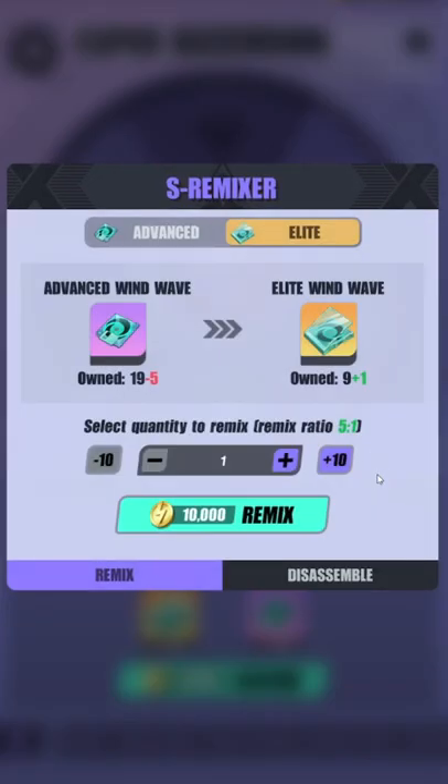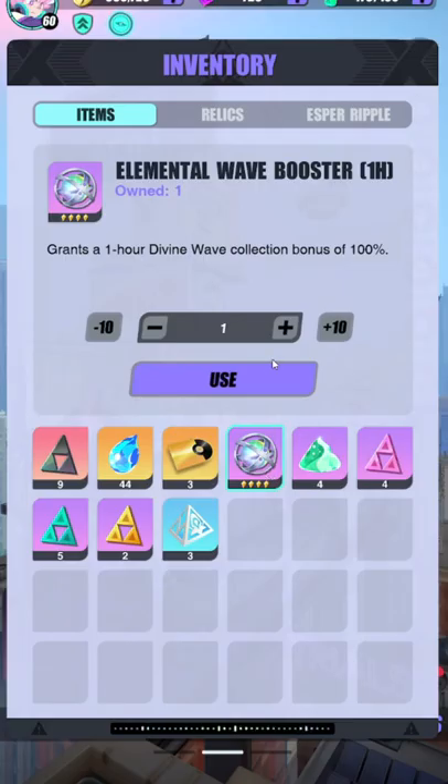Don't have enough materials? Use the remixer or the disassembler. While farming ascension materials, make sure to use an element wave booster.